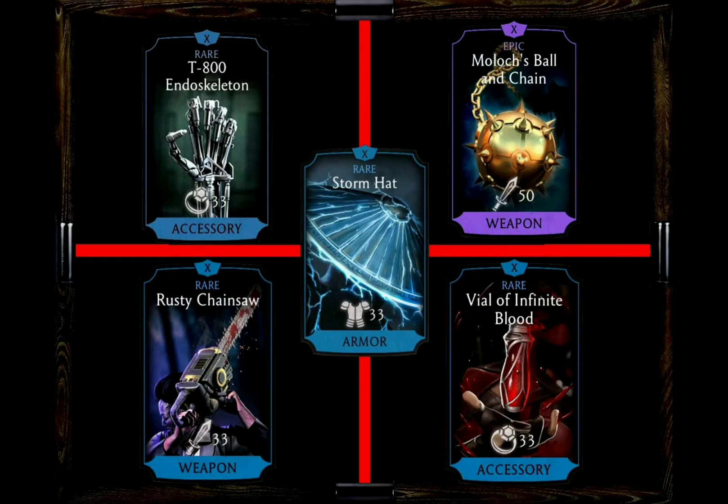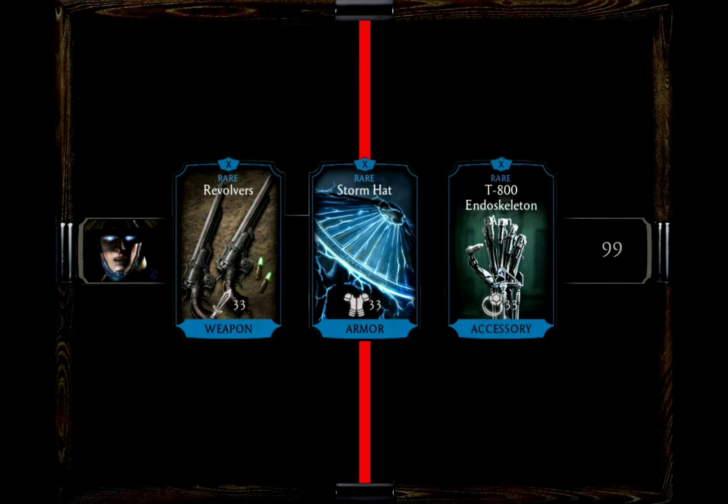The Storm Hat gives you a power generation boost and also a boost in toughness, which can be quite interesting for Raiden since he is not the strongest character. The tougher he is, the better for Raiden to survive. For one of my favorite gear combinations I would go with the Revolvers for the block breaker on basic attacks and critical hit chance, then the Storm Hat, and last but not least the T-800 Endoskeleton to make him a little more long-lasting.